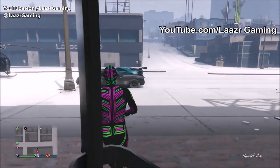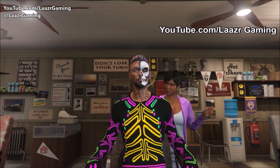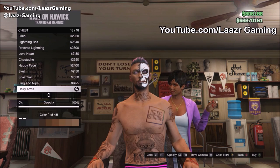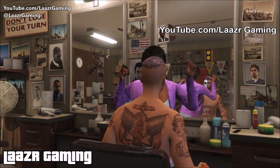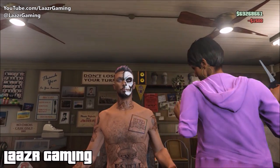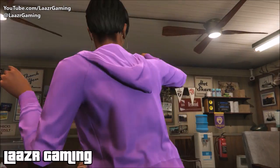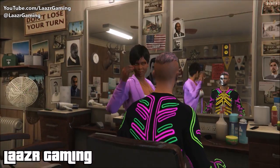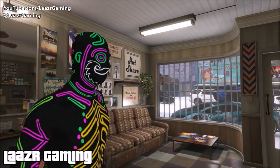Once you're wearing the body suit, head over to any barber shop in the game. When you arrive, sit down with the barber and go ahead and change your chest hair - you can select any chest hair, this won't make a difference, just make sure you actually change it. You'll notice when you back out of the chest hair menu, your character's joggers have already changed. However, if you back out fully, the joggers won't save and the body suit will reappear. So go back to chest hair and change it again, then go down and change the contact lenses.